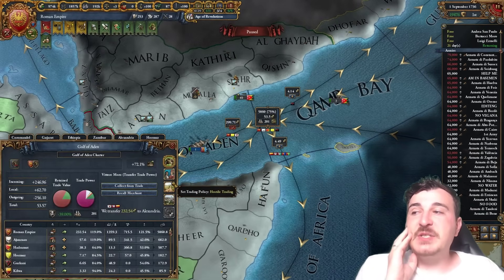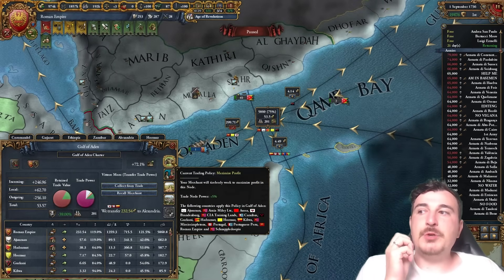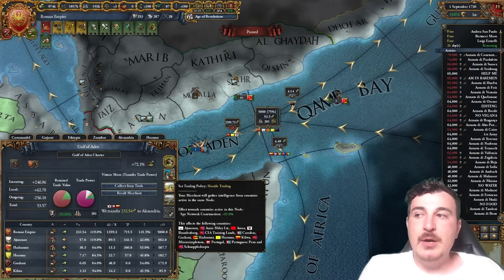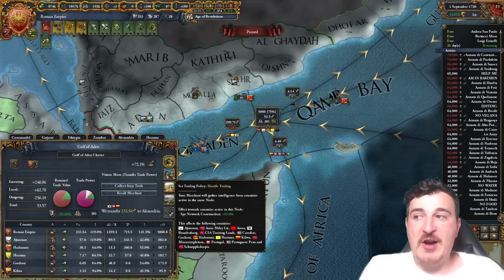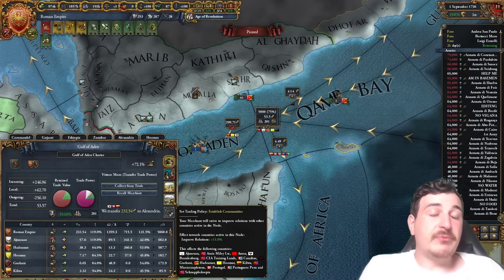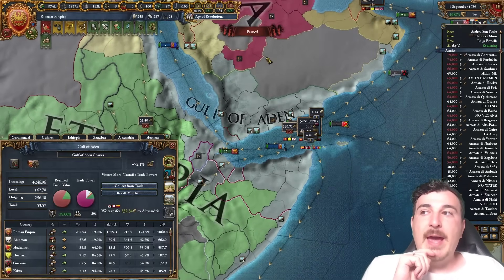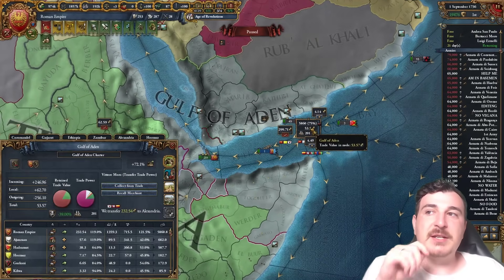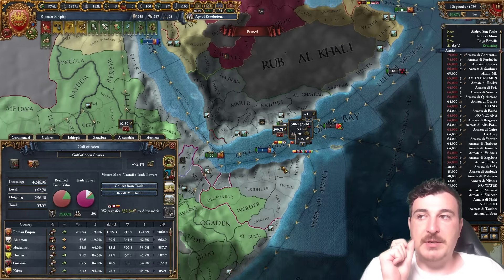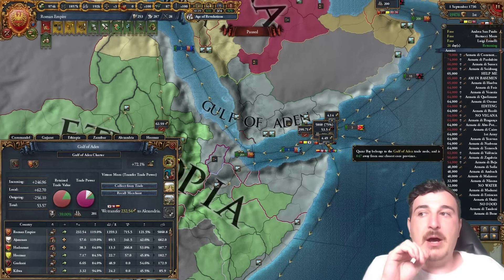One more thing about trade nodes: there are special interactions when you have certain trade power within them. By default you get trade node power plus 5%, but you could also set it to hostile trade — which gives spy and reconnaissance increased by 25%. You can also get siege ability and artillery levels available versus forts plus one, improve relations plus 15, or if you're a Muslim nation you can propagate religion, slowly converting every province in that node to your religion.